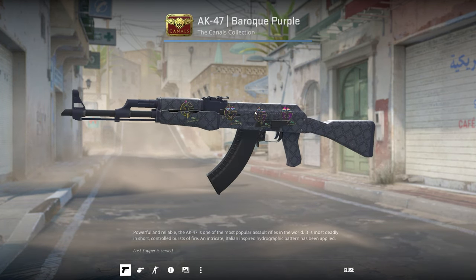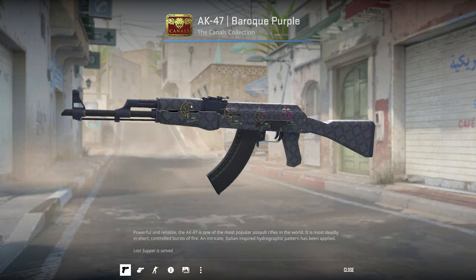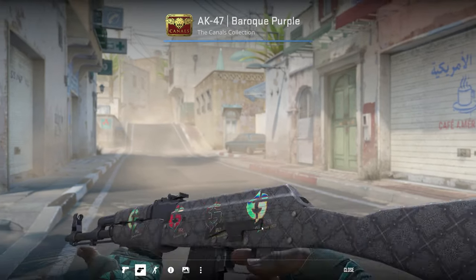I've also got a Factory New Baroque Purple — it's okay looking. I mainly got this because it's in the Canals collection and these stickers do look good on it, which is just a bonus.